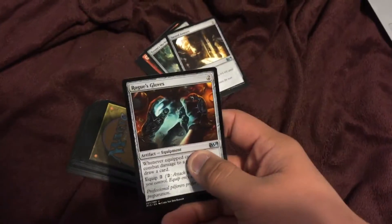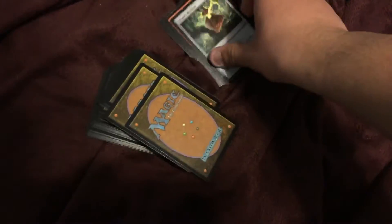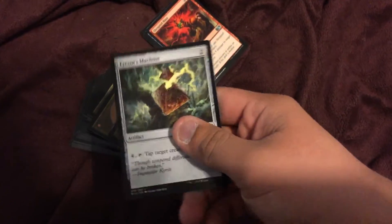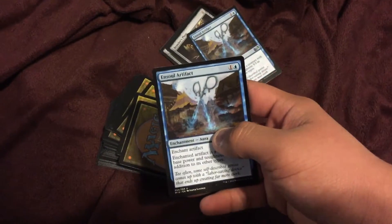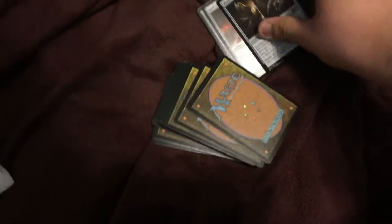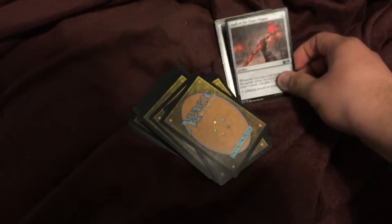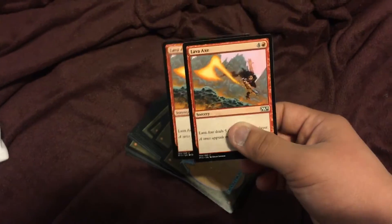We got Rouge Gloves, Sacred Armory — sorry — Tyrant's Machine, Sharpinel Blast, two Enso Artifact, Brawler's Plate, Staff of the Flame, Staff of the Mine Mangus, and the last two cards are Lava Axe.